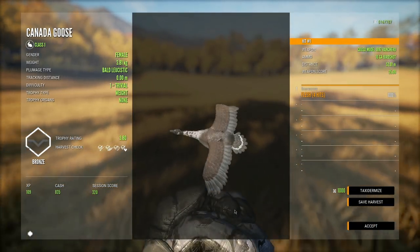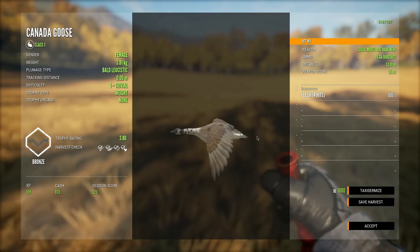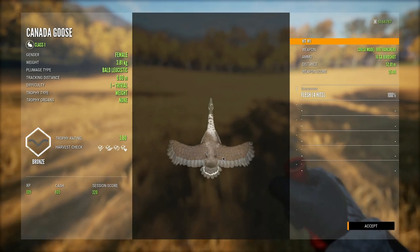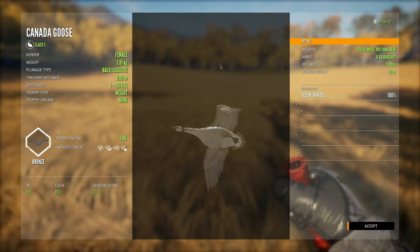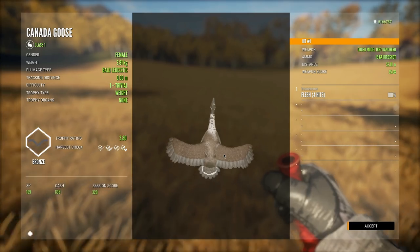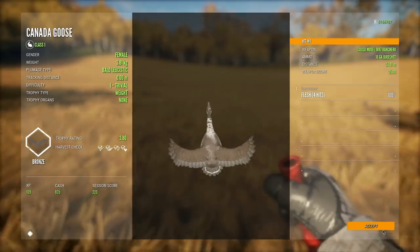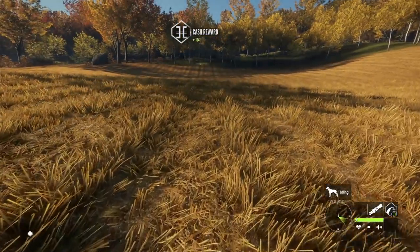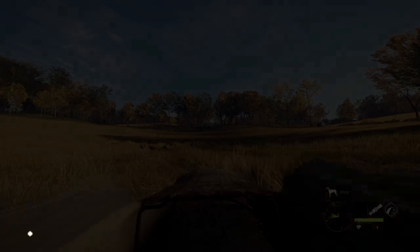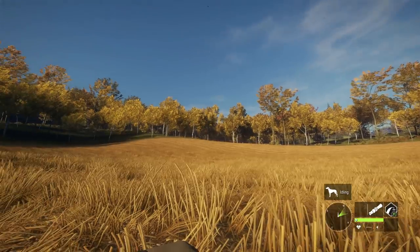Oh my gosh — one of those that we shot was a bald leucistic apparently! I don't even know which one it was — I thought all of those were commons. That is a bald leucistic, so that's actually going to go in our lodge. The bald leucistic are pretty cool. I really want to find a big light gray leucistic though, because I think that's my favorite plumage type for the geese and we've only killed one. I'd like to get a really large male one.